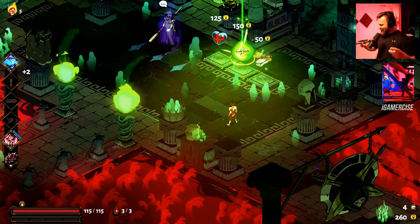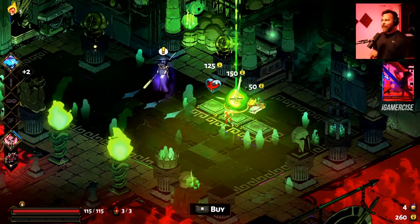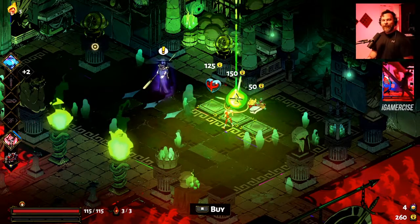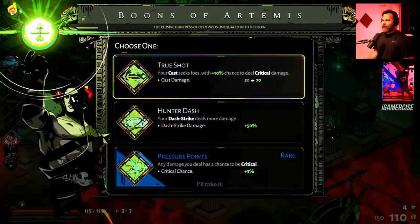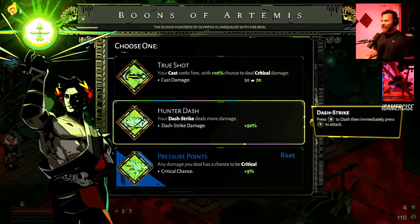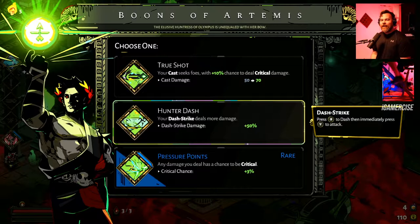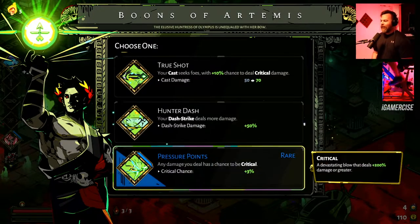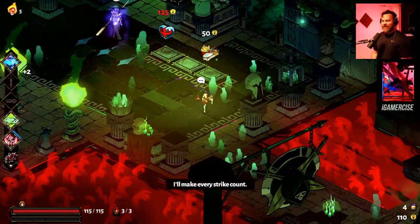Got Artemis! So that's hurdle number one. Hurdle number two is hoping we get the dash strike boon. Fingers crossed — here we go. Yes! There it is! It's 50% extra damage on the dash strike, and it hits three times because of our Daedalus hammer — oh man, it's gonna be damage city.